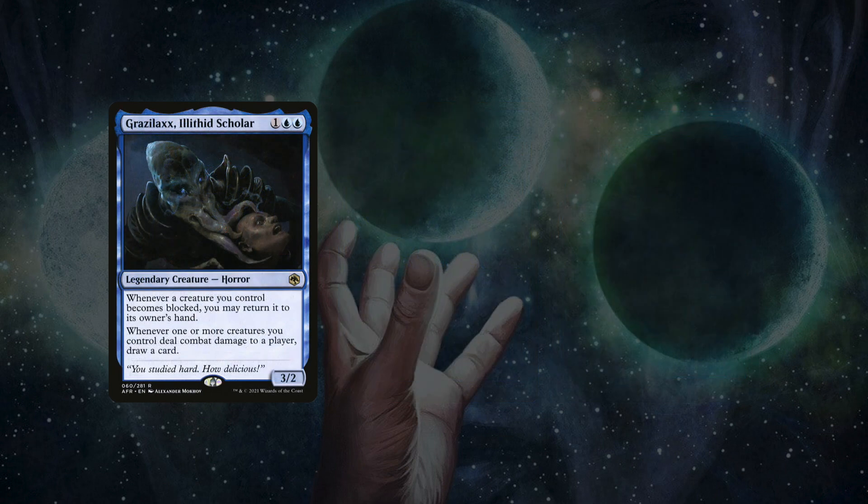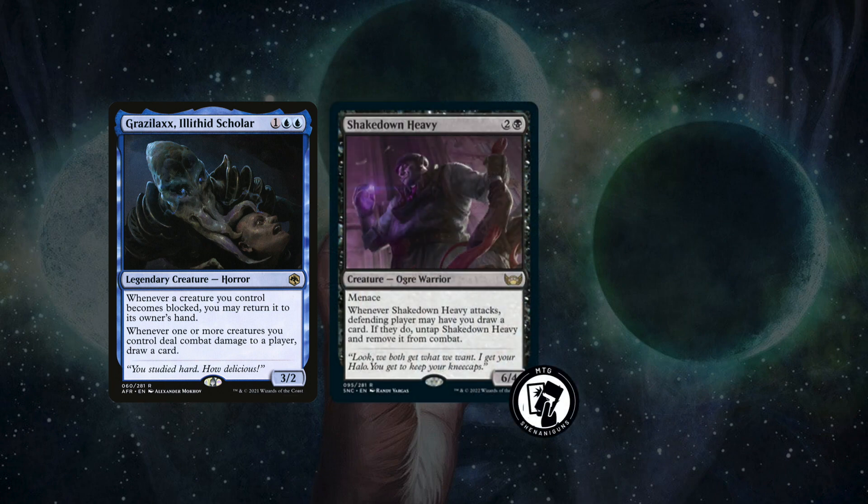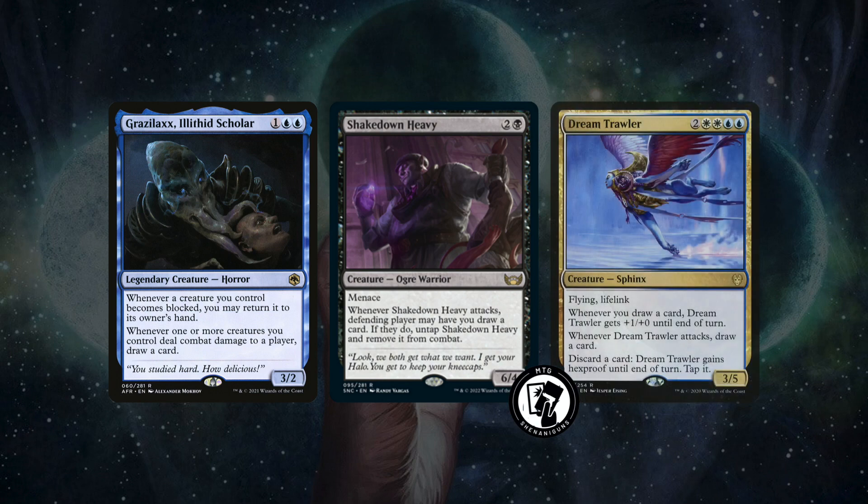Creatures that help us draw are Grazilax, who lets you attack fearlessly because you can always bounce back to hand any creature that would die in combat, while also letting you draw if you actually connect. Shakedown Heavy can come down early, and Menace makes this guy hard to block — 6 damage can be a lot of life to pay just to prevent 1 card draw, so your opponents probably will let it through. And when they do, you get a 6/4 blocker too. Finally, Dream Trawler is one of our top-end creatures and it draws you a card when it attacks. On top of that, it also gets a +1/+0 every time we draw a card, which means all the other card draw effects in our deck — like from conniving X — can make this guy swing in for a ton while also incidentally gaining you a lot of life.